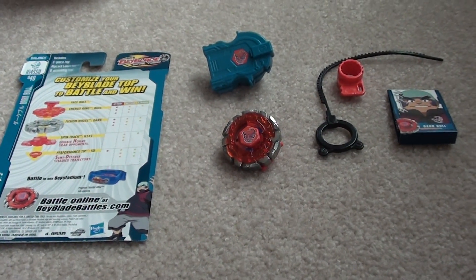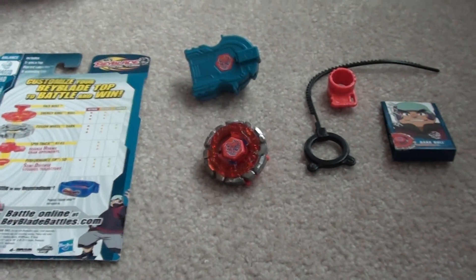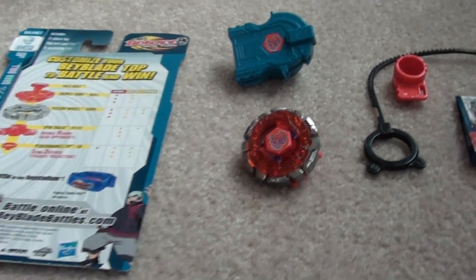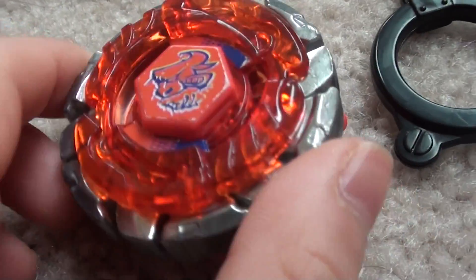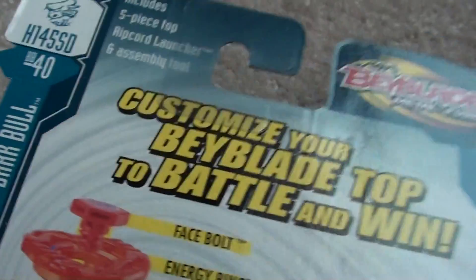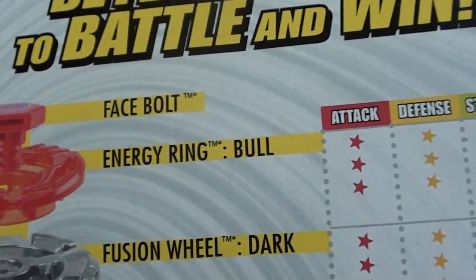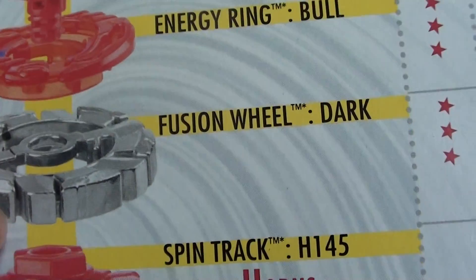This is storm Pegasus 777 with another review video. This time we're doing Dark Bull. First off, here's the bay. These are the stat cards you get: a red-orange face bolt, engineering bull fusion wheel.